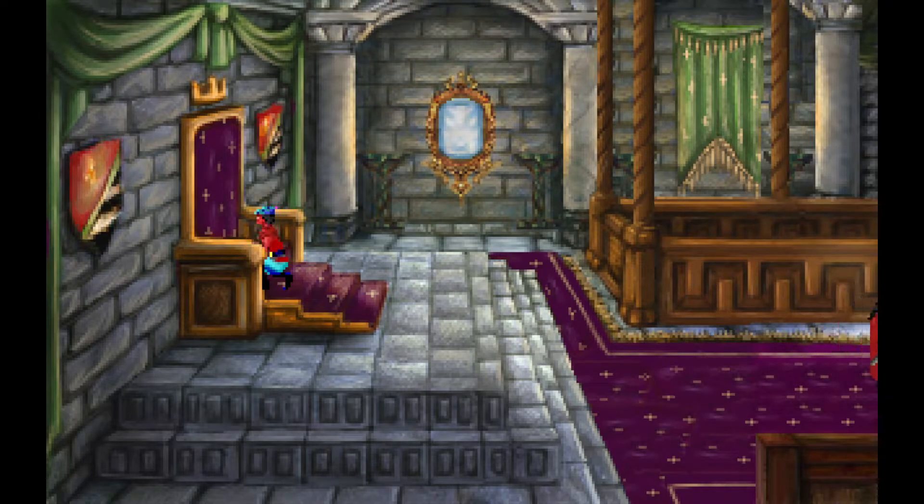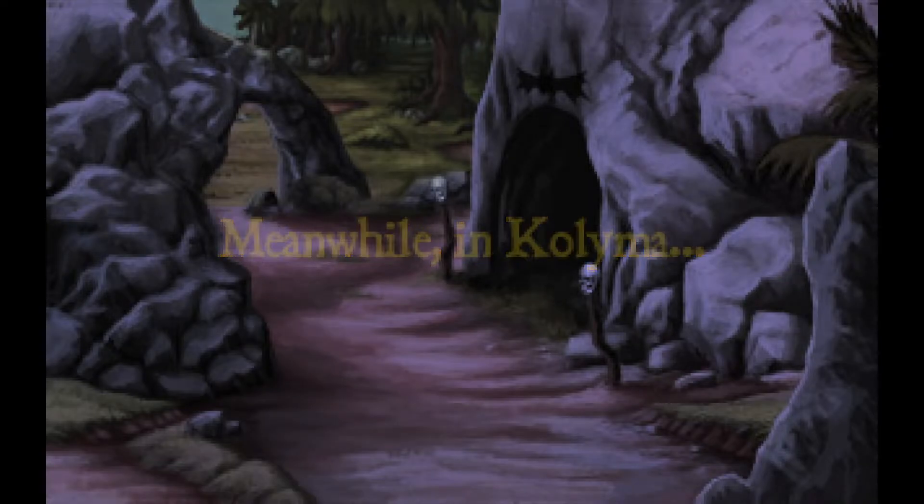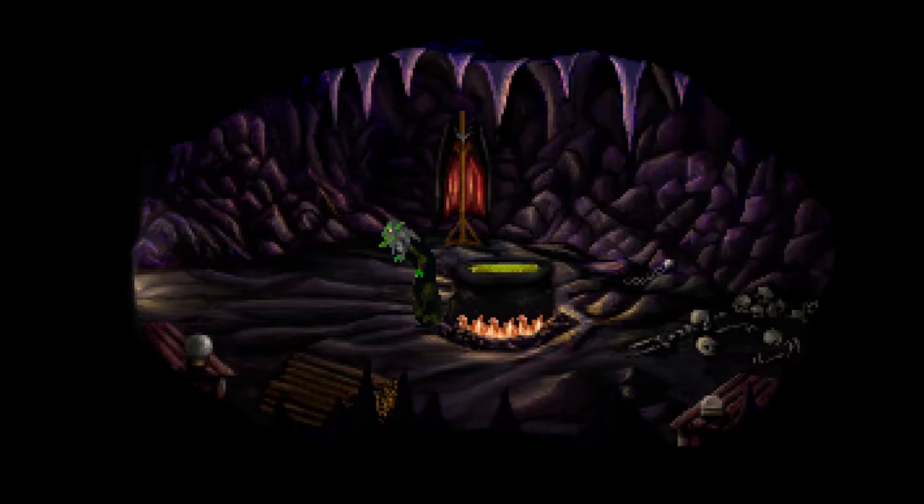As Graham changes into his adventuring outfit, the host jokes they seek 'the derriere worthy of a king.' He acknowledges being a monster, saying if you're new to the channel he's not sorry — it's who he is as a human being. He accepts that, but insists they're here to have a good time.